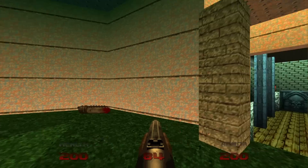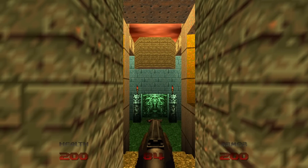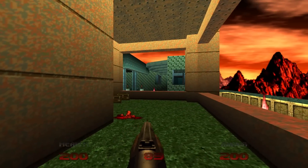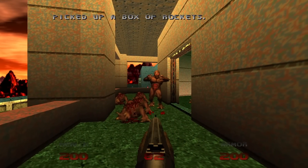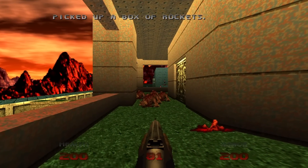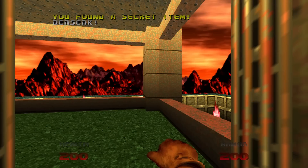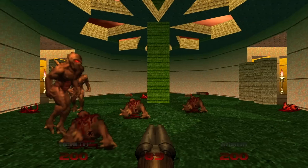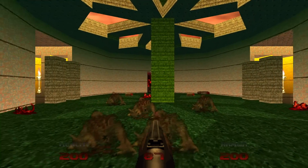We'll face the pillars that has the chaingun beyond them, and go left through the door, and then left again to some boxes of rockets. When you go down the other way, we have a secret super shotgun, but also a secret berserk pack. So make sure you grab both of these items, and we'll do the same thing for the other side as well.